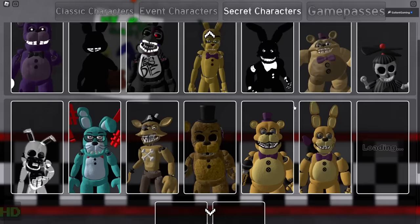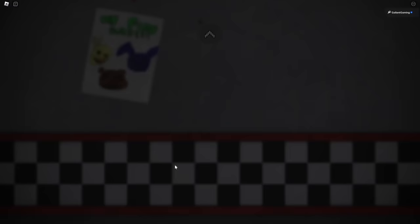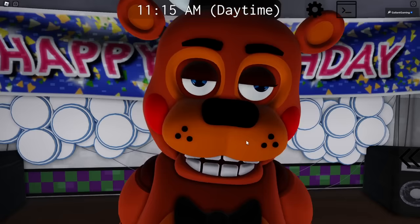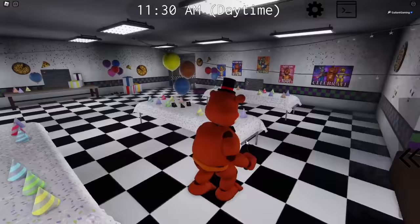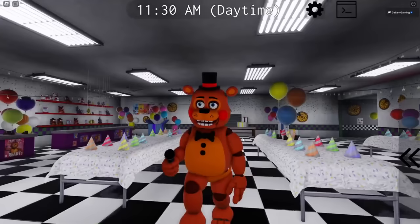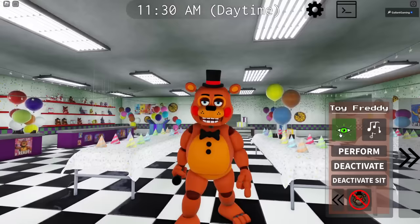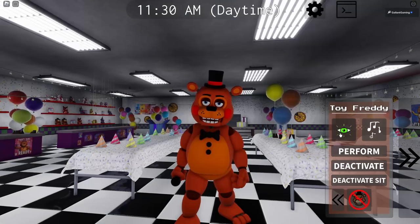Now that we have the two badges, let's check them out. If you need any other secret character, check out my previous videos - I have one on every single character in the game. Starting with secret character 14, Toy Freddy - he looks really goofy or really annoyed constantly. The animation in this game is really nice; it feels like he has an actual weight to his movements. For abilities we have night vision and a song.